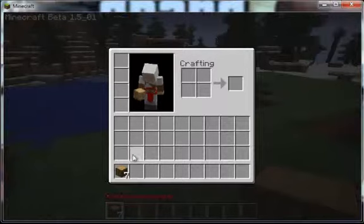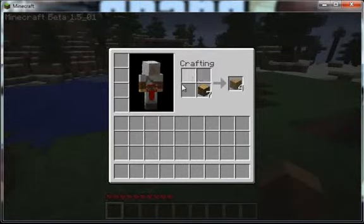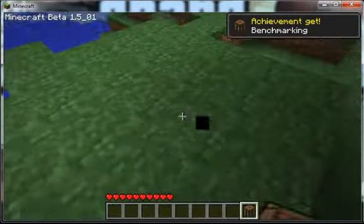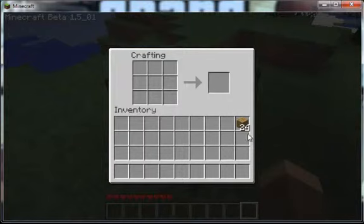Alright, so now we put it in our crafting area and we get wooden planks. Make this, and we get a crafting table. Put that down and go into it.